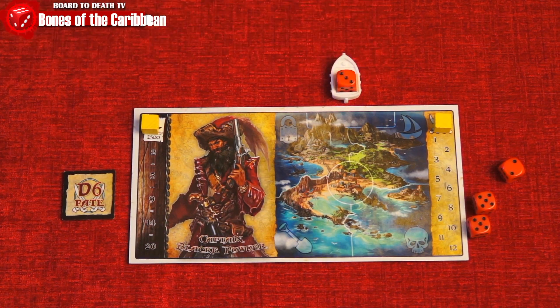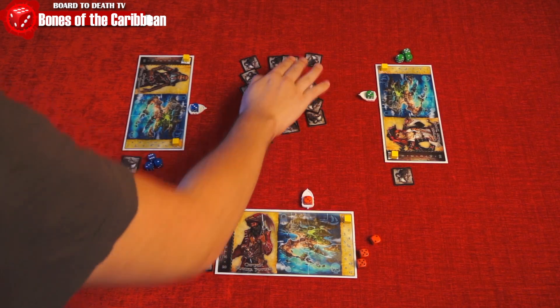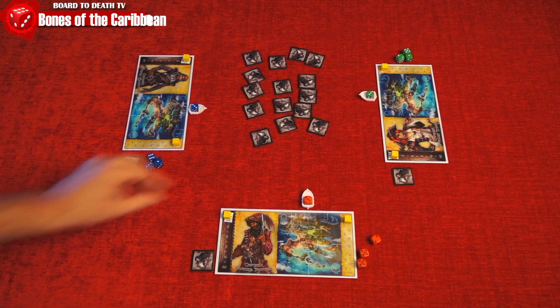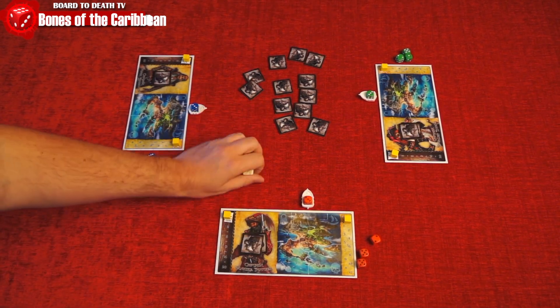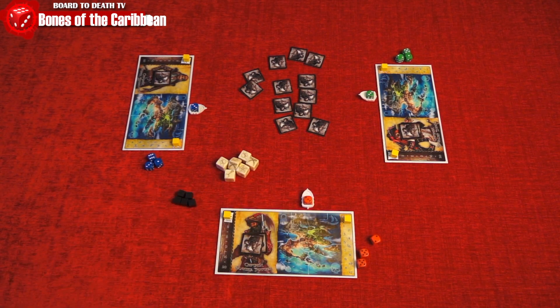The middle of the table is considered to be the ocean. Here you'll place random Galleon tokens equal to 5 times the number of players face down. Each player will take one, look at it secretly, and place it in his Galleon face down. Finally, set aside the 6 action dice, choose a first player, and you're ready to start your journey.